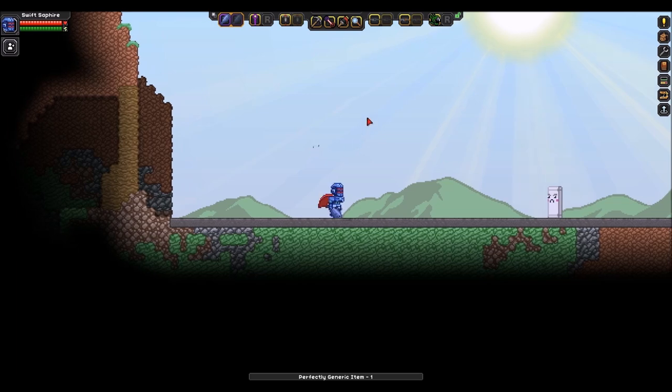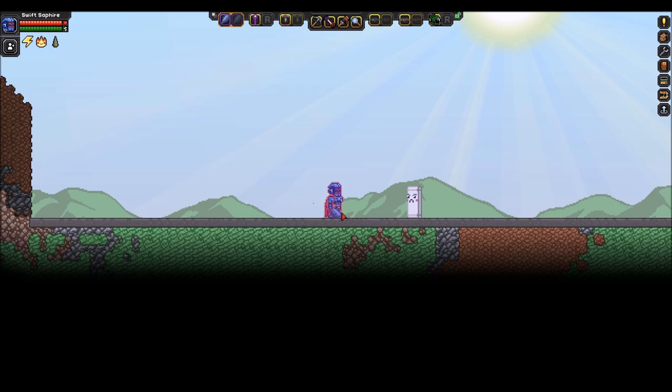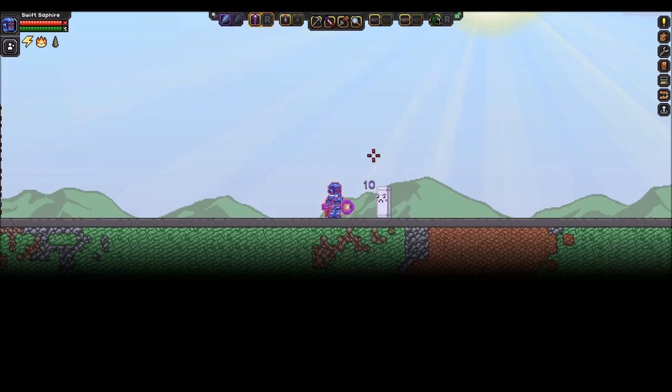Our last item today is an Active Defense armor set — this thing is really cool. We'll hop out of admin mode to show it off. You'll see immediately we've got this glowing hue and a weird effect, and up here you'll see we have Electrified, Thorns, and Nova. This is basically armor I call Active Defense because you don't actually have to do anything — if you get near enemies, it will damage them no matter what.